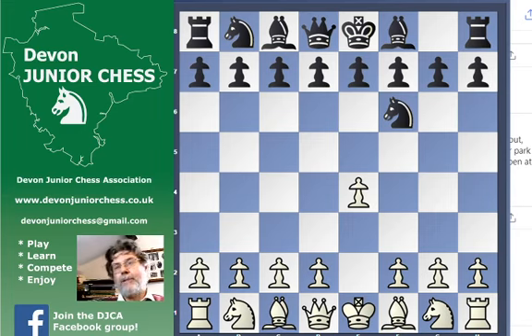White's grabbing the centre — what you're supposed to do in the opening. Black's developing their pieces — what you're supposed to do in the opening. But black is saying: I can do without grabbing the centre, because you're going to spend a lot of time if you want to grab the whole centre, and in that time I'll be able to undermine and attack it.